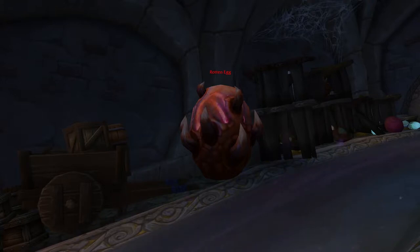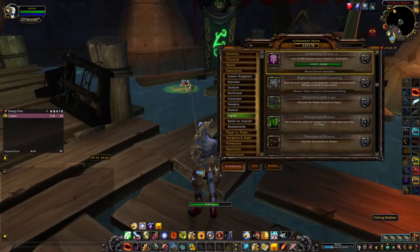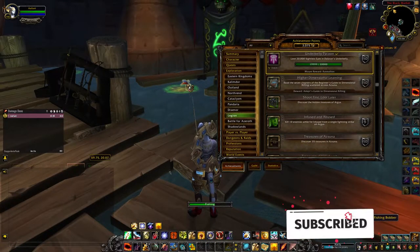Throughout the zone there are about five or six different bosses that will spawn that you can kill to gain Sightless Eyes as well. You can also go to the black market and fish the green spots in the water to obtain Sightless Eyes.